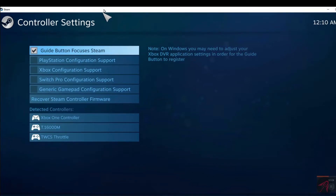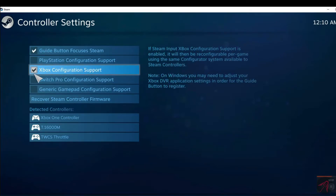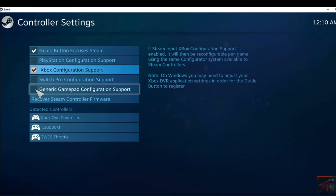On the next screen, check on the Xbox Configuration Support, if it's not already on. Now for me, this was not enough, even though I'm using an Xbox One controller.